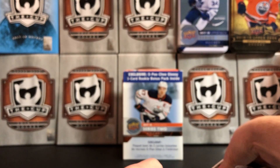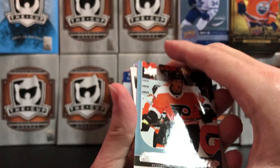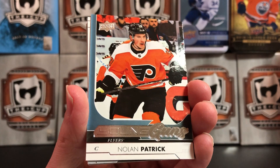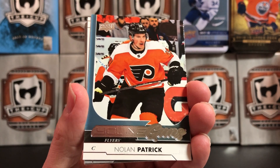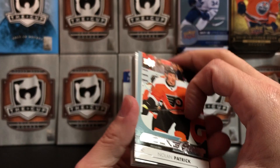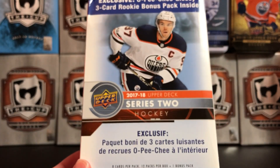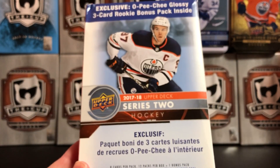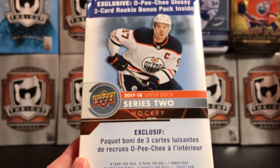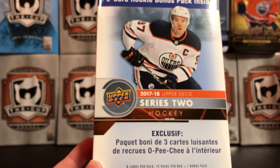That's it. Probably the highlight of this break is going to be your Nolan Patrick Young Gun. Some people think he's been a disappointment so far, but it'll be interesting to see how he develops alongside Philadelphia's talent as they're kind of rebuilding now, trying to get back into the playoffs at some point soon. So that's all we got for you today — that is your 2017-18 Upper Deck Series 2 Hockey Mega Box. If you like the video give it a thumbs up, if you want to see more please subscribe, and if you just like hockey cards leave a comment. We'll see you next time.